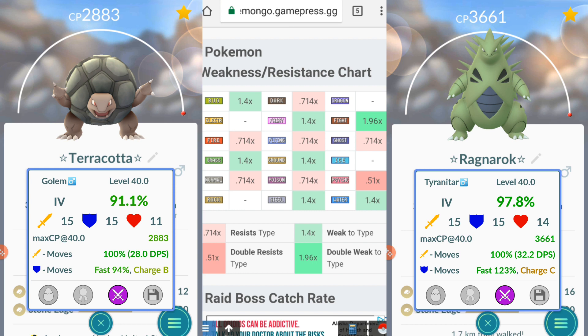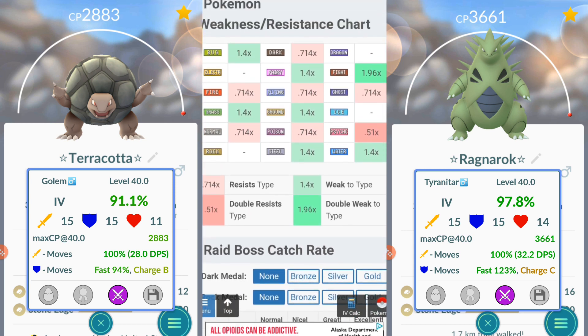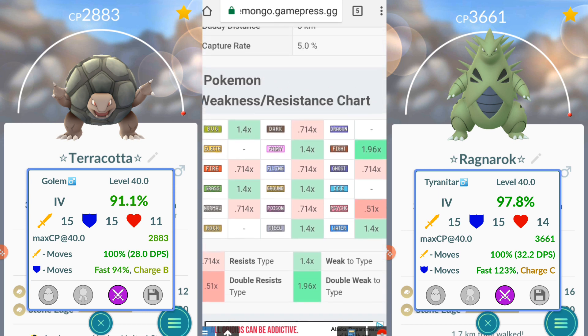But that's Tyranitar — it's still a good Pokemon. Everything has its weaknesses, except I was going to say Spiritomb, but it's now weak to Fairy. That's going to be an interesting one — and that's Gen 4. So there you have Tyranitar.